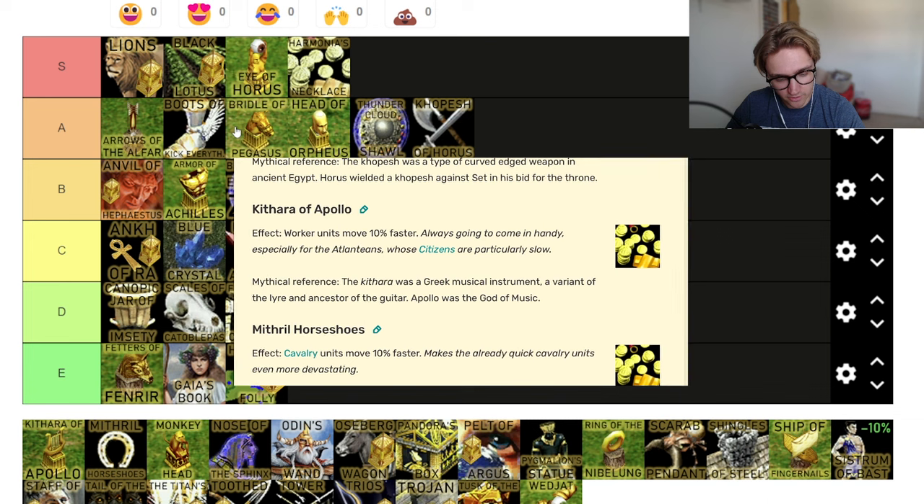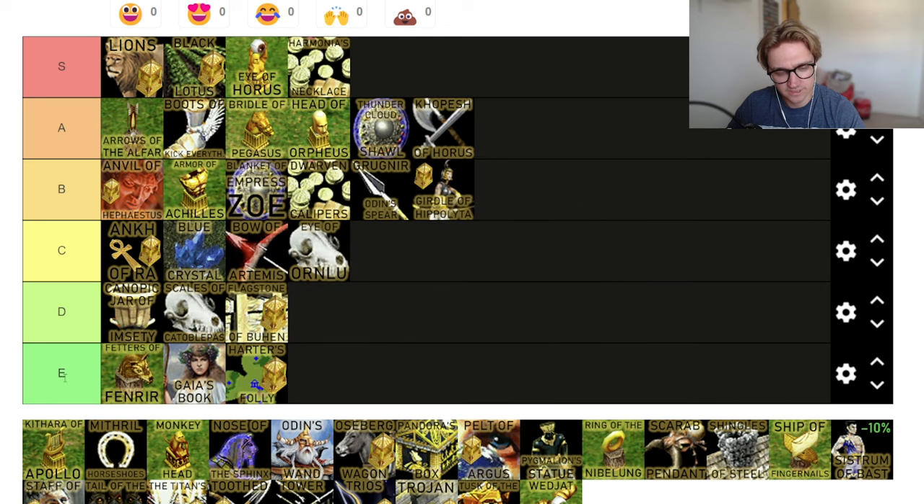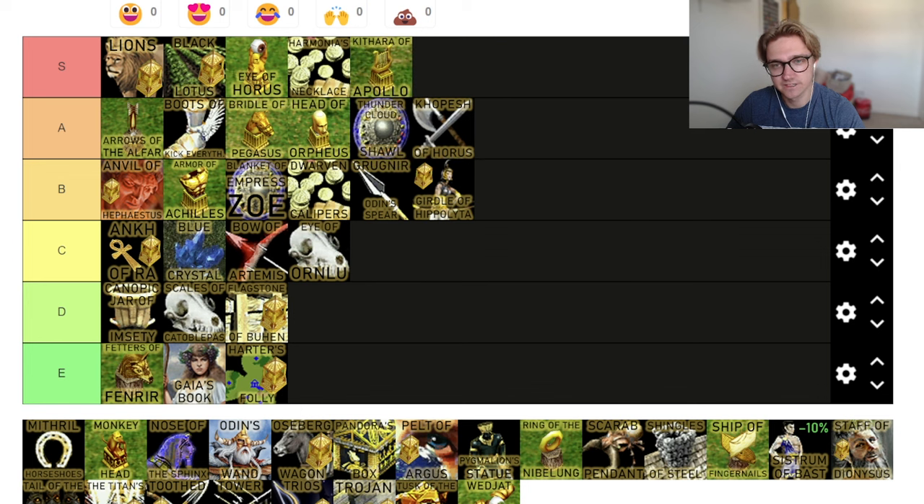Kythara of Apollo — worker units move 10% faster. Citizens move 10% faster too, so villagers and citizens move 10% faster. That's an S tier relic. Everyone has villagers, so it's useful all the time. It's good for getting to hunt spots, getting to your town centers, if your hunt's split up or you have to move from one gold mine to another. If your walking is good, it's good. S tier.